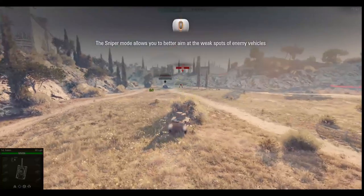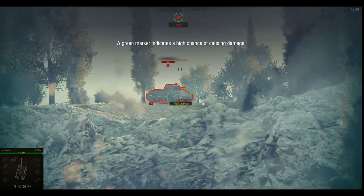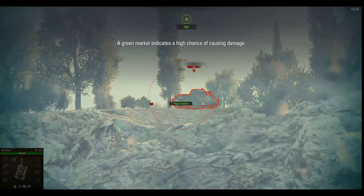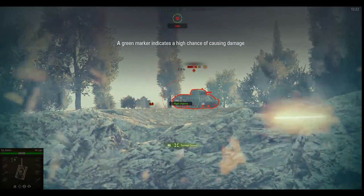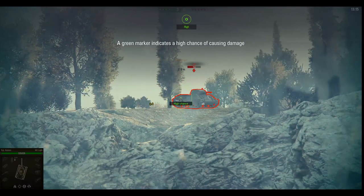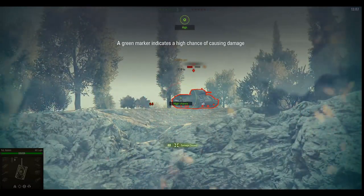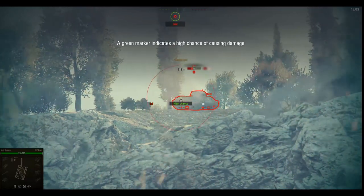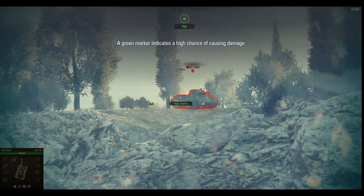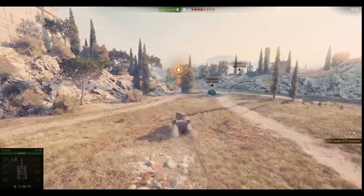Does it want me to hide behind the bush? Yeah it does. A green marker shows you're aiming at a weak spot. I didn't realize the LTP had so much armor at this tier. I can pen the rear of it, lower plate - this is also like a 45 degree angle. Somebody set him on fire, let's go! I swear to god, if somebody steals that kill from me - but we clapped it in the end.